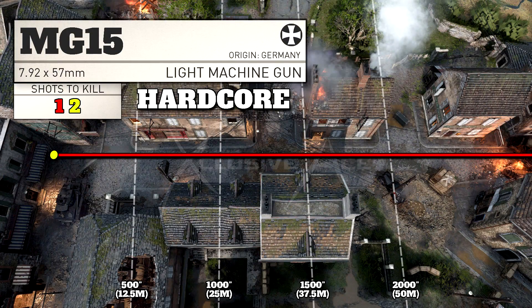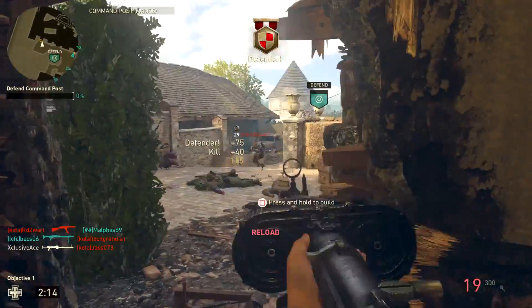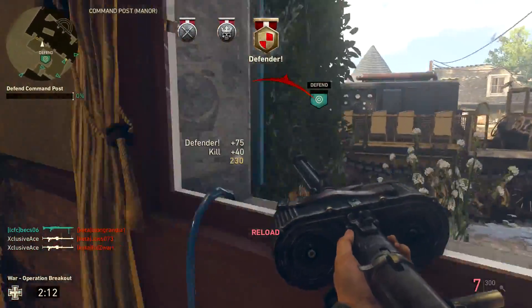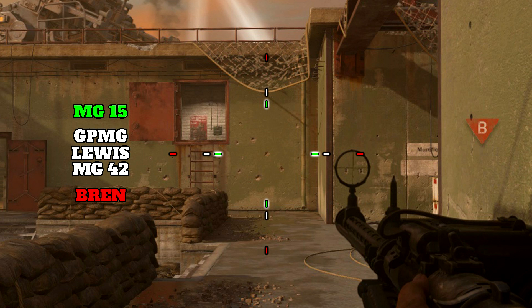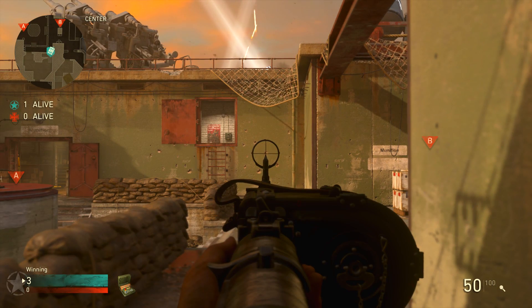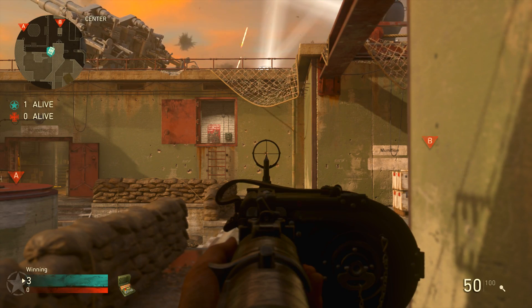As for Hardcore, it's 30 damage within that four shot kill range, so that means it's going to be a one shot kill unless you're shooting through cover at any practical range. Moving on to hipfire, the MG15 has the best hipfire in the LMG category and it's more in line with a lot of the rifles in this game. As you can see here, there is almost no idle sway whatsoever — it should never affect your ability to hit your target even at really long ranges.